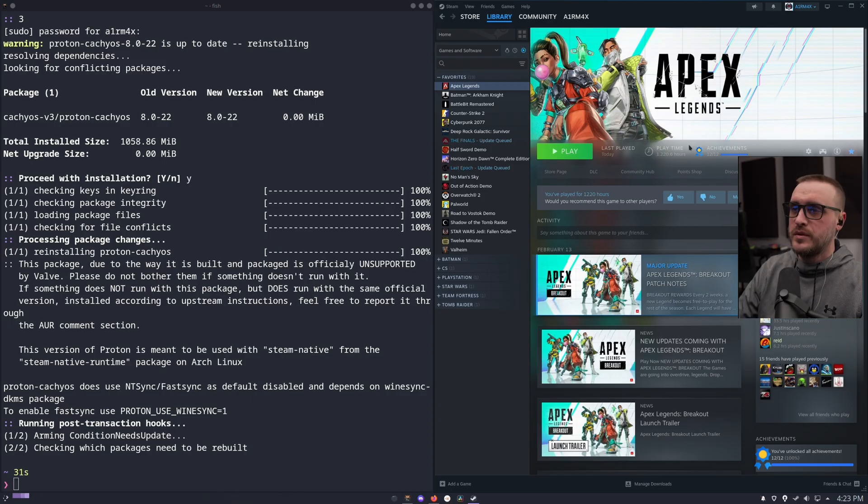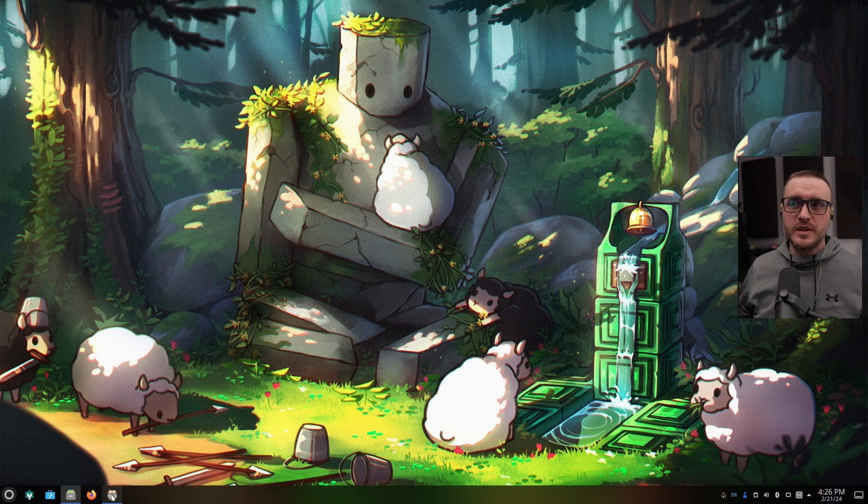Then go to the Compatibility tab, tick the checkbox to force a compatibility tool, and in your list of Proton versions select proton-cachyos. That's all — launch the game, go to options, and you can select NVIDIA Reflex or NVIDIA Reflex with Boost. Note that sometimes the game will crash when you first select it, but don't worry — just restart the game and it should be fine. Now I'm going to reboot to PikaOS and show you the installation in detail there.